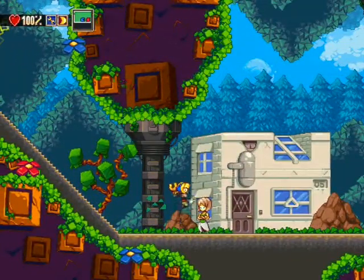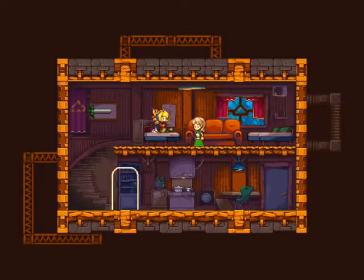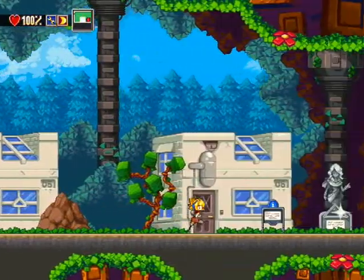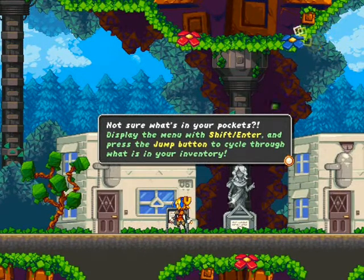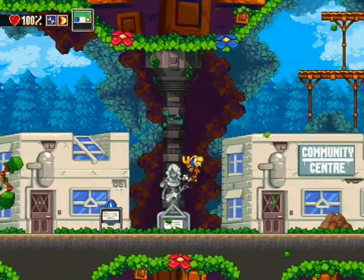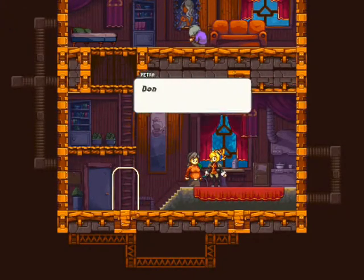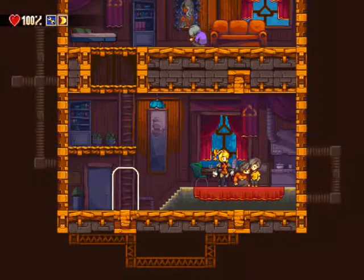Alors, qu'est-ce qu'il faut que je fasse là, je me rappelle plus. Vous avez vu l'intérieur des maisons, regardez. Là on peut dormir pour se régénérer. L'intérieur des maisons c'est super beau. Alors, il m'apprend comment naviguer dans mon inventaire. Merci monsieur, mais je connaissais déjà tout ça. Peut-être à quelqu'un qu'il faut que je parle.